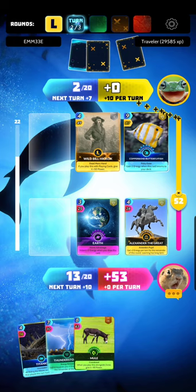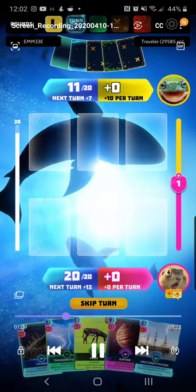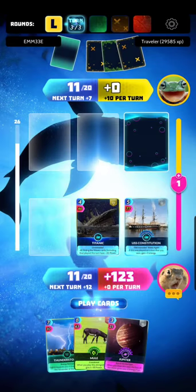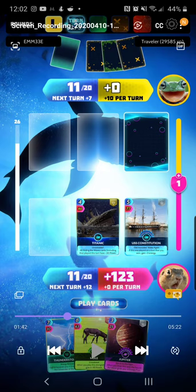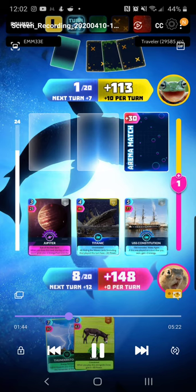He has a fusion card — the Wild Billy Holcock — but most of the power came from the Blue Angelfish. Now I have a combo card, and since I'm in the Ocean Arena it's giving me a boost to 123, which is pretty good for just a nine and nine energy combo. Now that we have a combo, Jupiter is here just to replace and helps me if I draw it in the first turn. We just had Titanic and the USS Constitution — nice.